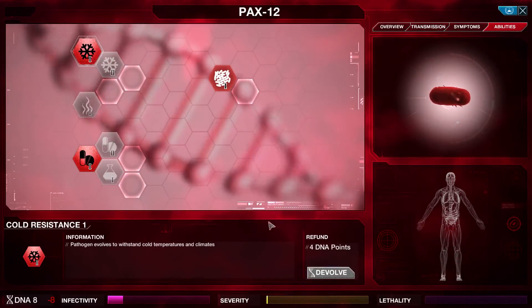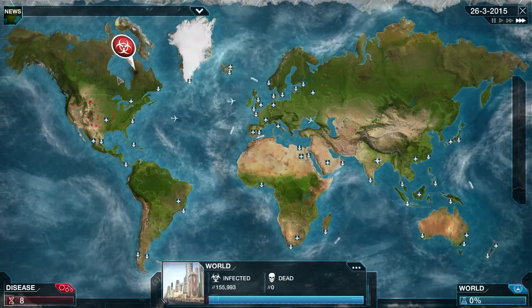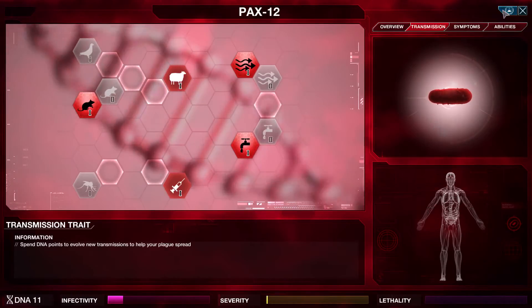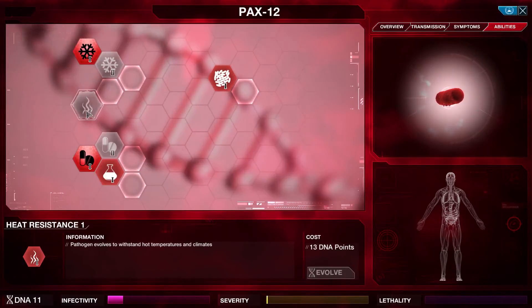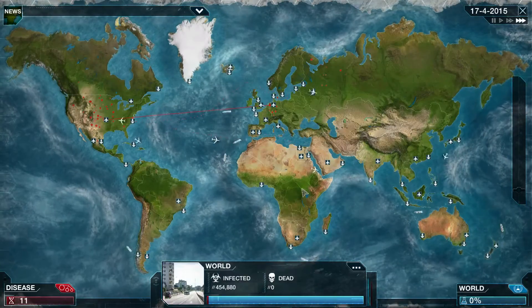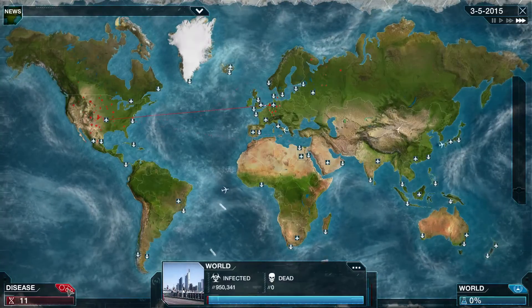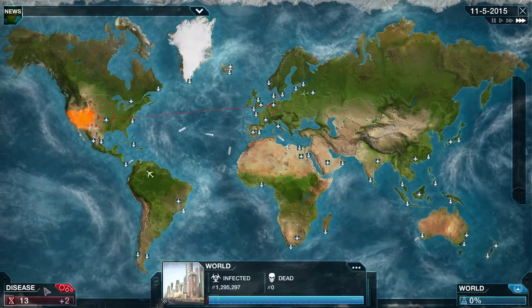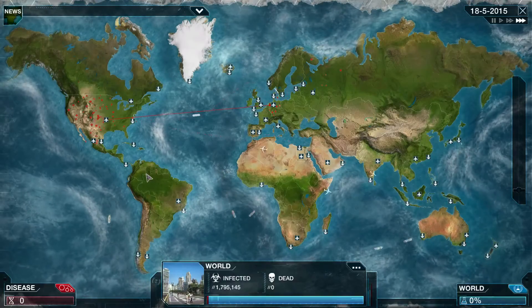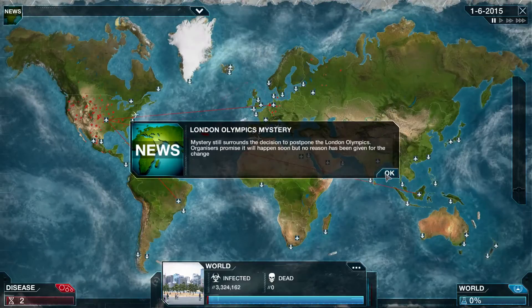Okay, so we're going to do cold right away and just hold off for a second until I can get the heat one. As soon as I click that, its ability to get to cold countries means it'll spread to all the cold places right away. So now I need resistance - there we go, now I should be able to spread it to Mexico, down into South America and all that stuff. We're going to start spreading really quickly now.